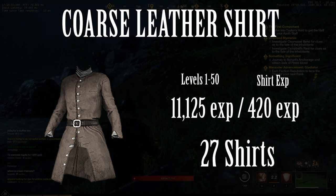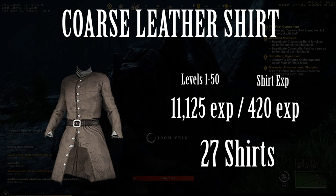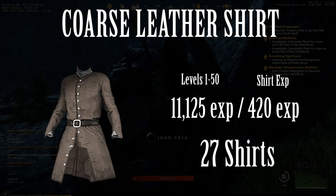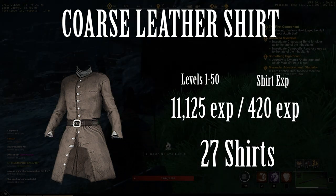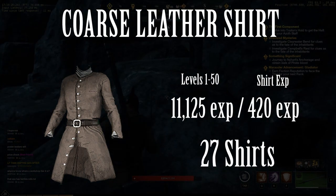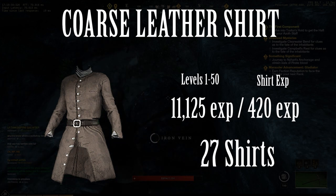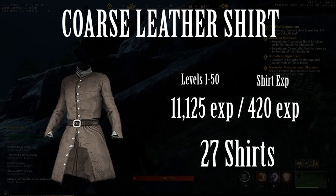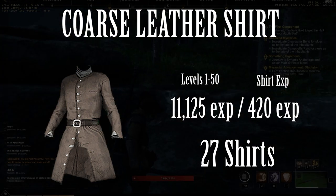I know that probably sounds boring, but if you want to level up from 1 to 50 as quickly as possible, this is the most effective, most efficient, and cheapest way of doing that. A coarse leather shirt or a linen leather shirt could potentially get you there in the same amount of time, but for cost efficiency you want the coarse leather shirt, because buying rawhide is much cheaper than buying fiber or linen. You might ask why a shirt and not a hat or gloves — it's because a shirt only requires one iron ingot but gives you over 400 experience per craft. A pair of pants requires two iron and actually gives less experience, so mathematically a shirt is the better choice.